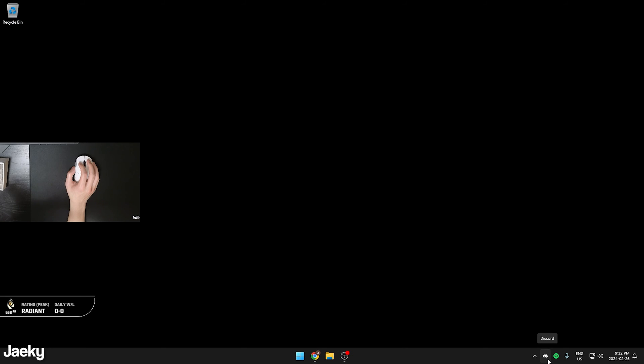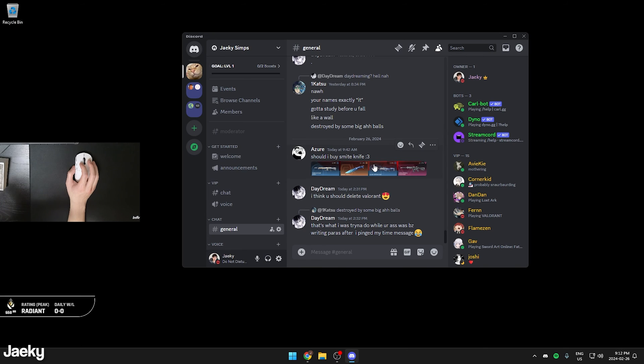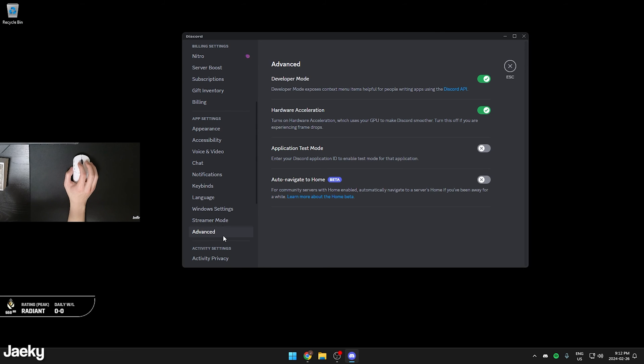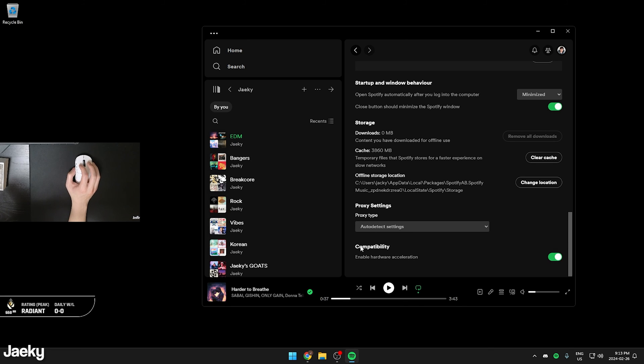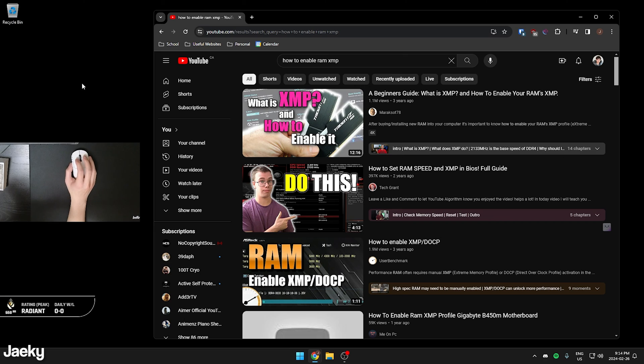The final tip, especially for those on older graphics cards, is to disable hardware acceleration in programs like Discord, Spotify, and Google Chrome. In Discord, go to User Settings, then the Advanced tab under App Settings, and uncheck Hardware Acceleration. Hardware acceleration uses your GPU to make Discord smoother — turn it off if you're experiencing frame drops. Spotify has it too — go to Settings, scroll down to Compatibility, and turn off Hardware Acceleration.